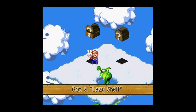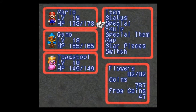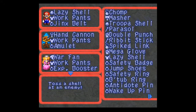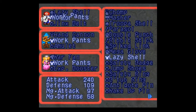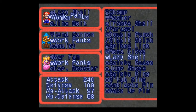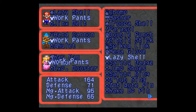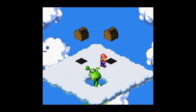For a little reward we get a Lazy Shell and a Lazy Shell — two of them! One is a weapon and it becomes Mario's best weapon in the game — look at that, 210, 240. And the other one: we're at 240, 109, 97, 58, 180, 221 — it goes up by over a hundred but magic attack goes way down and magic defense goes way up. That's our best bet; we don't really care about her attack, we do care about her defense. It's awesome.